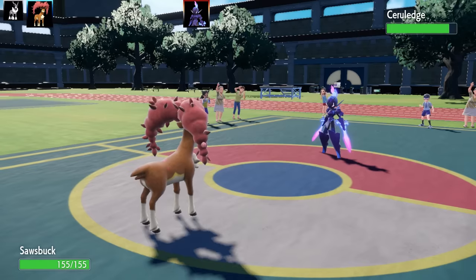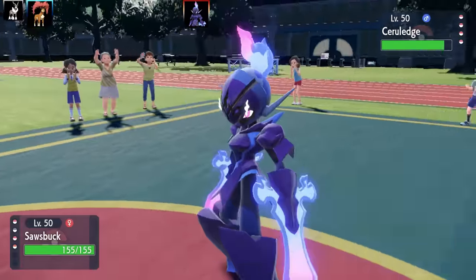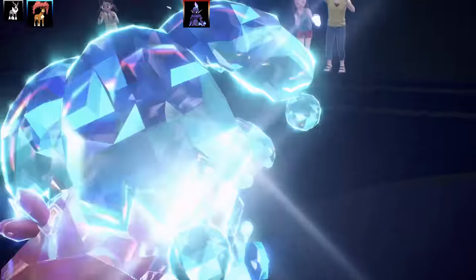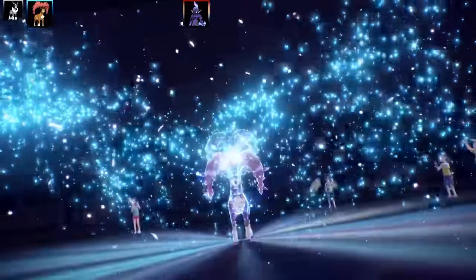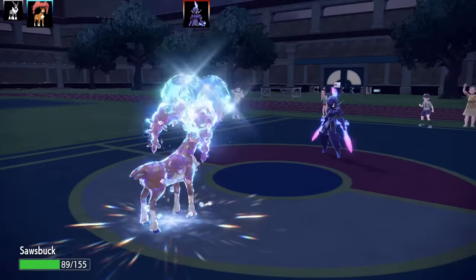Going into Sawsbuck Autumn form — it's got that big autumn look with red leaves. I've got a Choice Band with Sap Sipper as the ability, Horn Leech, Play Rough, Wild Charge, and Stomping Tantrum. The Tera type is Water, while Sawsbuck Winter's Tera type was Normal.